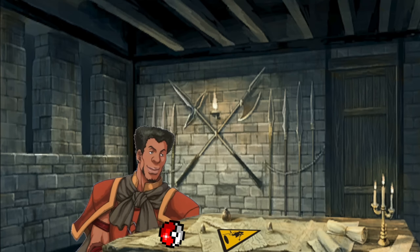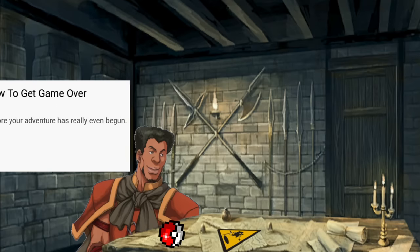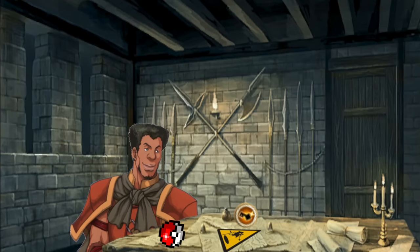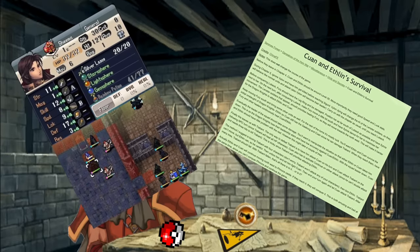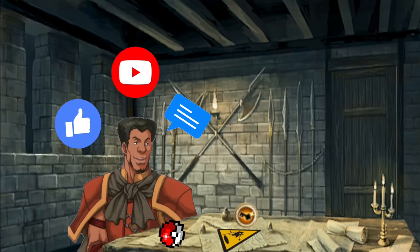I might have made a mistake somewhere, and there might have been a way to trap someone in a chapter that I missed, or perhaps there was a way to escape one of these traps that I didn't see. Or maybe you know a fun way to softlock someone in a completely different Fire Emblem game. If that's the case, please let me know in the comments, and while you're down there, maybe drop a like and subscribe so I know to make more videos like this in the future.